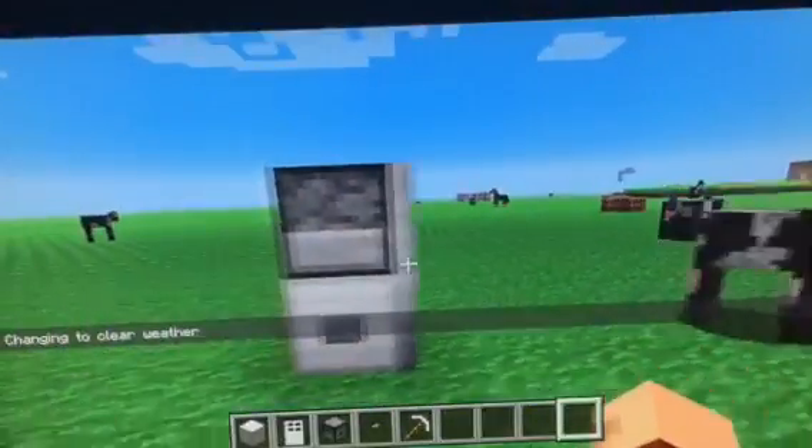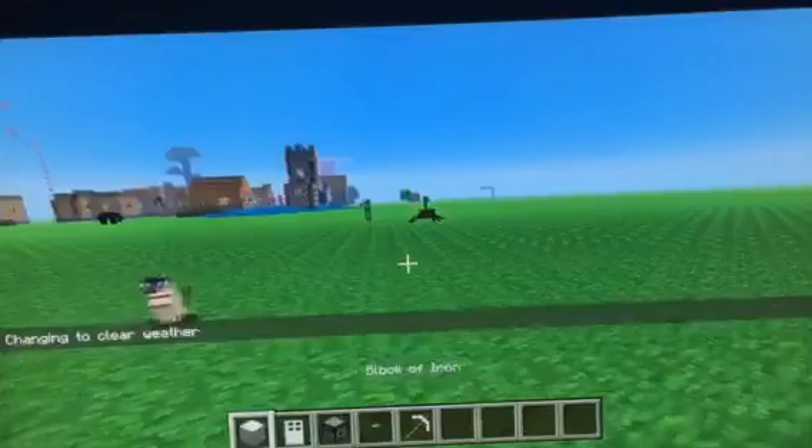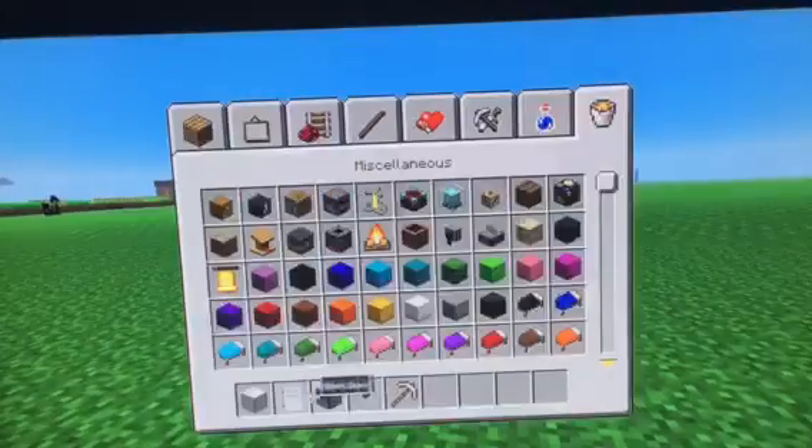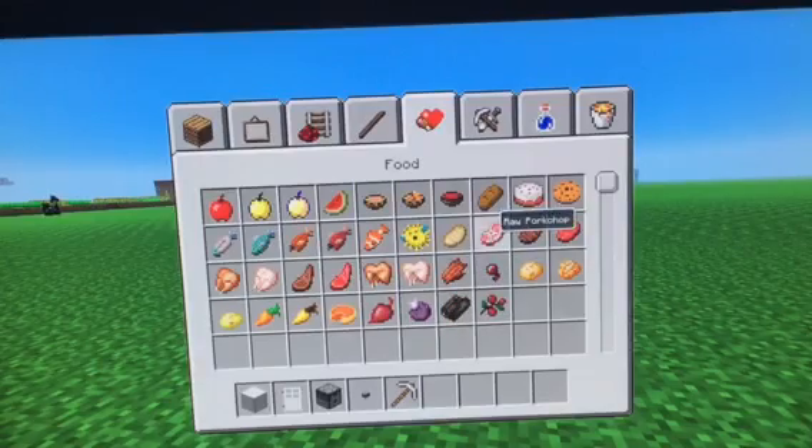The way to make a fridge is very simple. You need one block of iron, an iron door, a dispenser, a stone button, and whatever food item you would like to put in your fridge.